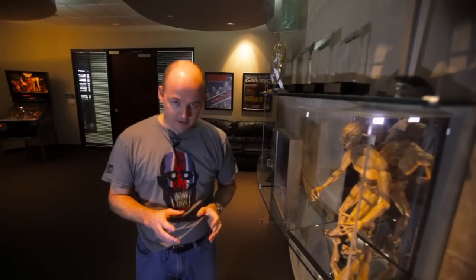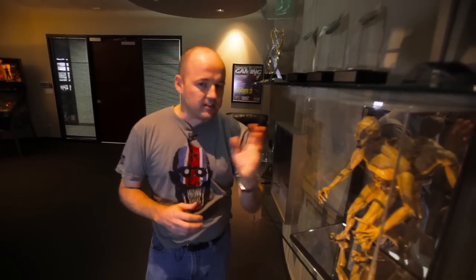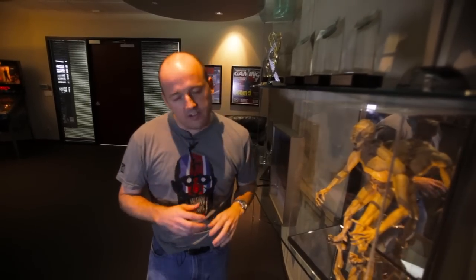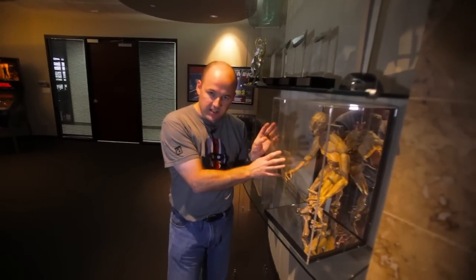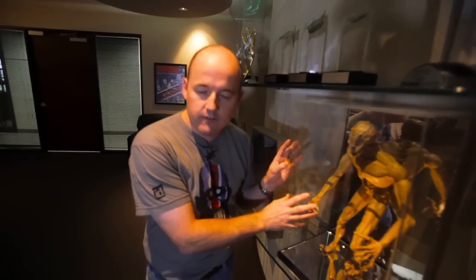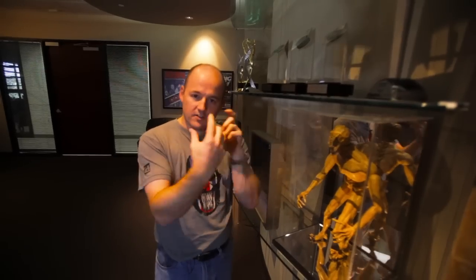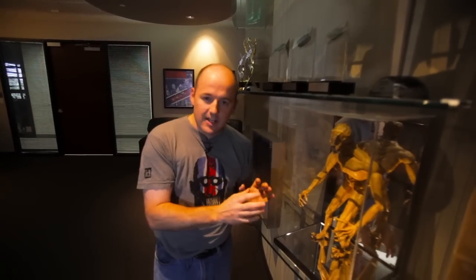One of the neat things we have here at id Software is we have some of the original models that we used to create Doom 1. Now, before we had Max, and Light Wave, and Mudbox, and things like that, we had to build all of our models in actual 3D. Here we have the Revenant from the original Doom. What we did at the time is, once these were built, we actually took pictures, photographs, of all the sides, and we created the animations from that.